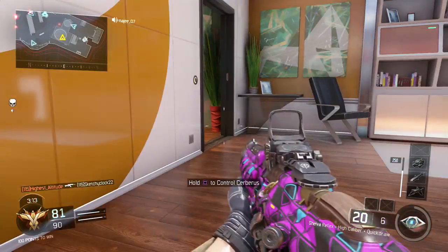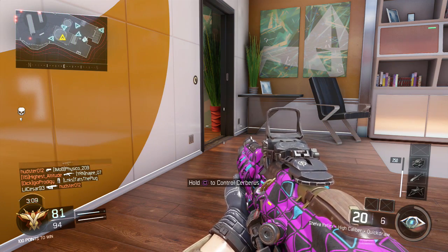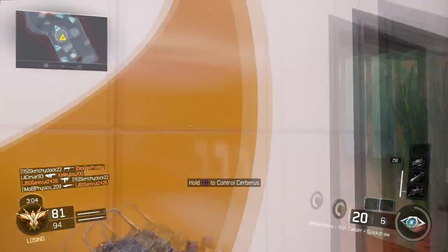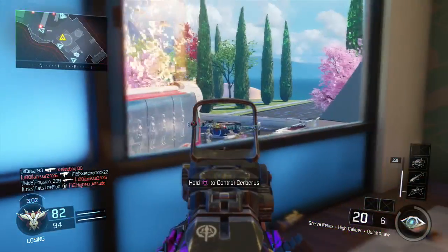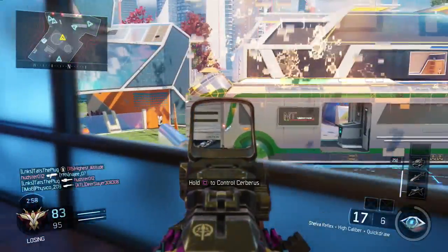Perk one is afterburner, but I would probably use flak jacket just because this isn't really a run and gun class. Perk two is fast hands. Perk three is blast suppressor, and that is it for the class guys — those last two perks are must-haves in this game.